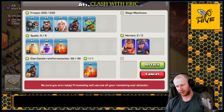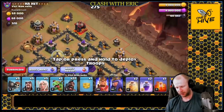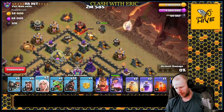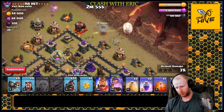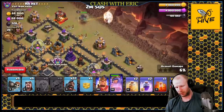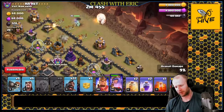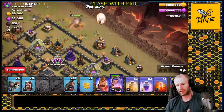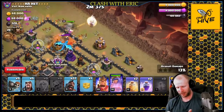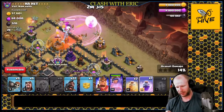Let's charge into this base. We'll start with the enemy archer queen - I want to walk my queen along the side of the base. Put the healers over there, put the baby dragon right there, and push her along. We just have to be patient and let the queen do her thing. If she gets more than two point defenses on her, you need to think about getting rages down. An e-drag is coming at me, so we'll get a rage down to fight that e-drag.